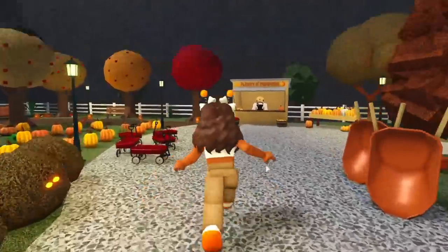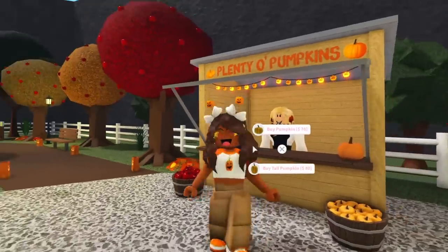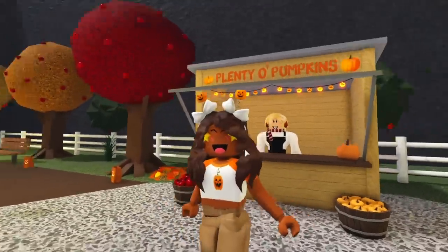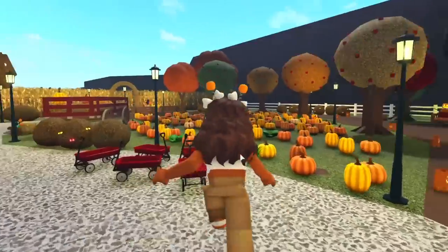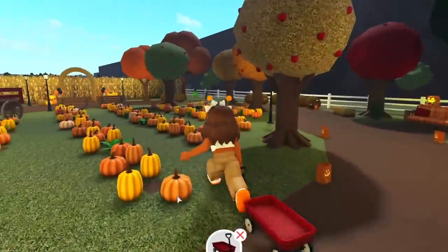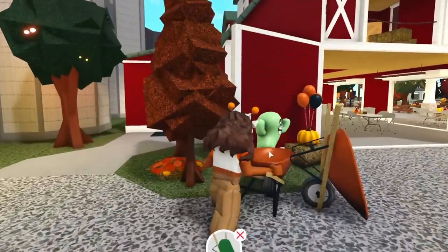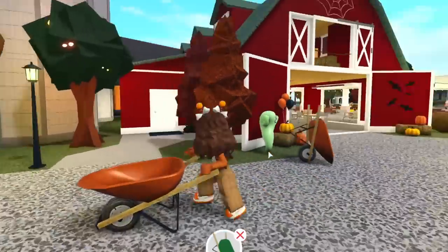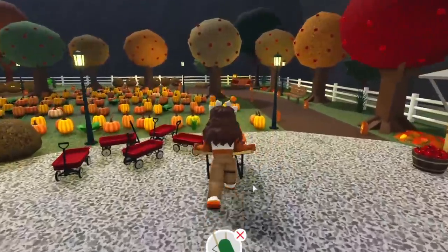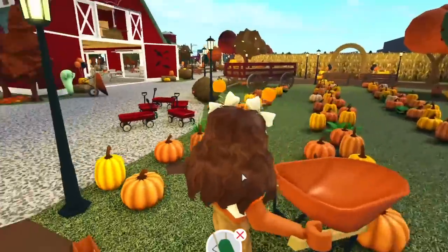Now let's head over to the little pumpkin patch. We have Plenty of Pumpkins where we can also buy pumpkins and they'll go straight to your inventory if you buy them from here or the BFF Supermarket. There is this little wagon and you can walk around and pretend you're picking out pumpkins. We have the wheelbarrow too — I'm pretty sure you can sit in the wheelbarrow, I don't have anyone here with me but I think that's a good theory.